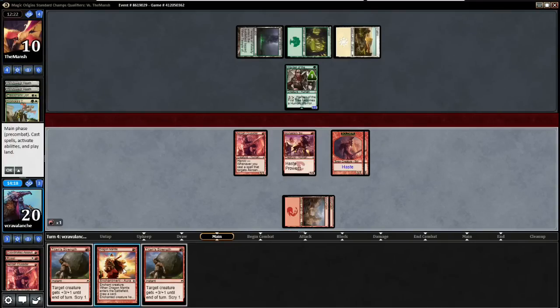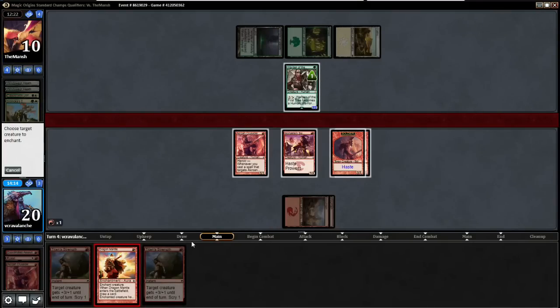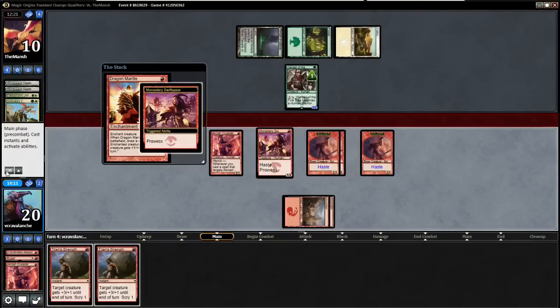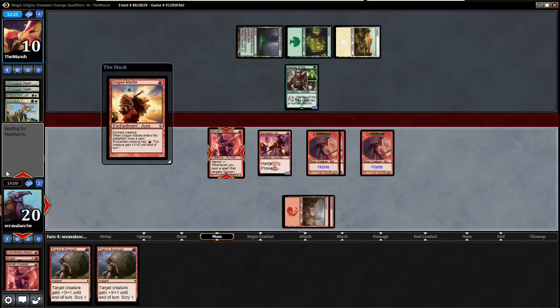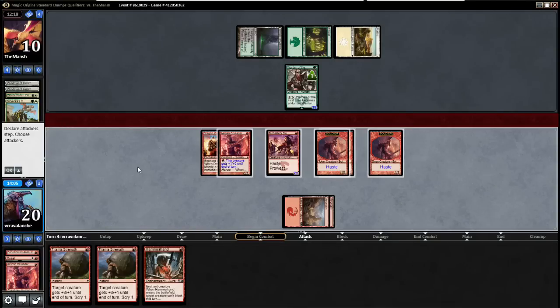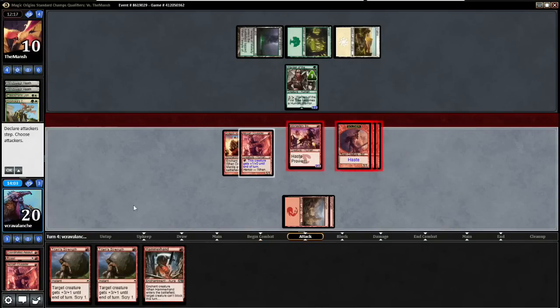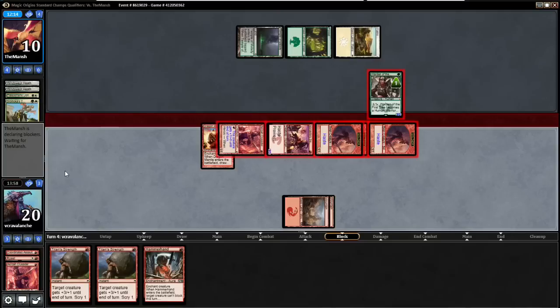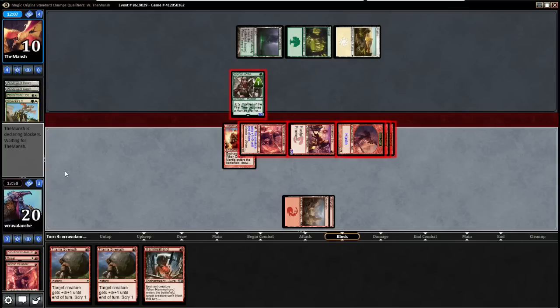This is better than if he kills the Crusader after we Dragon Mantle it. Again, if we hit a land drop this will be awesome. I'm not going to attack with the Crusader because now we have Hammerhand — he'll block it but he loses 5 life. Why would he block a Soldier? Yeah, he's going to see the folly here — down to 5.